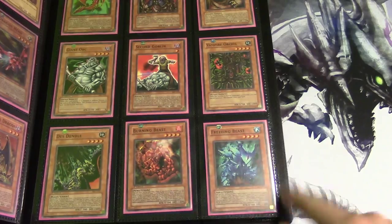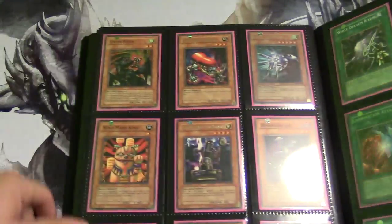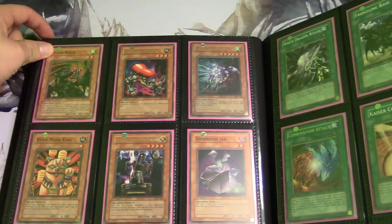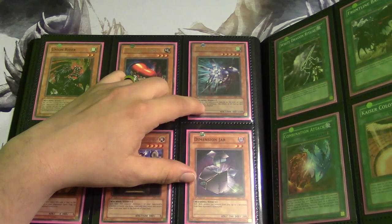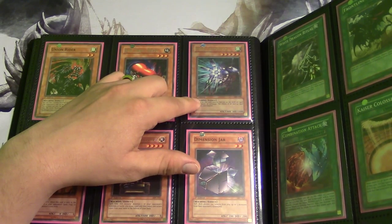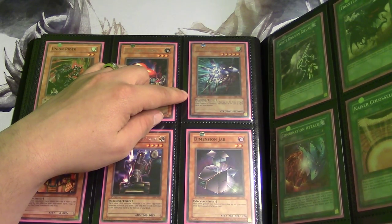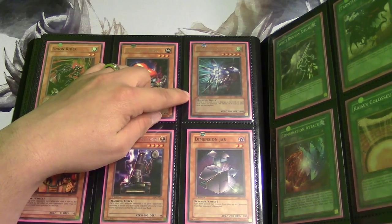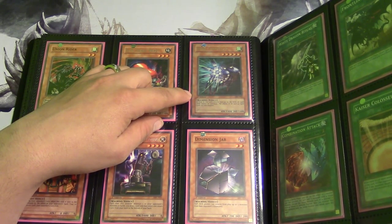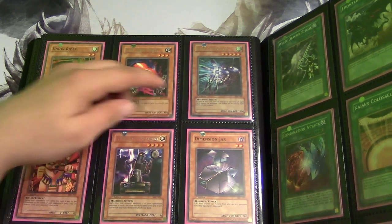Second Goblin, Goblin Beats Up, Vampire Orcus, then we have a Death Dendl. We have Burning Beast and Freezing Beast — of course if you got a Burning Beast you got to have a Freezing Beast. We have Union Rider, DD Crazy Beast, and Spell Canceller. I actually ordered this one on eBay — it took two weeks to get here. When it got here the seller sent the unlimited Spell Canceller, so I left bad feedback. He got his act together and let me keep the old one plus gave me the first edition one — then I changed my feedback to good.